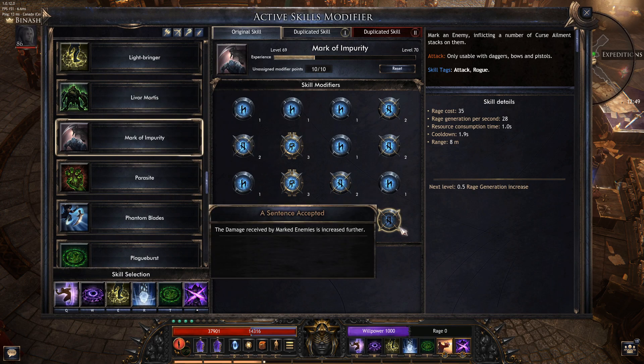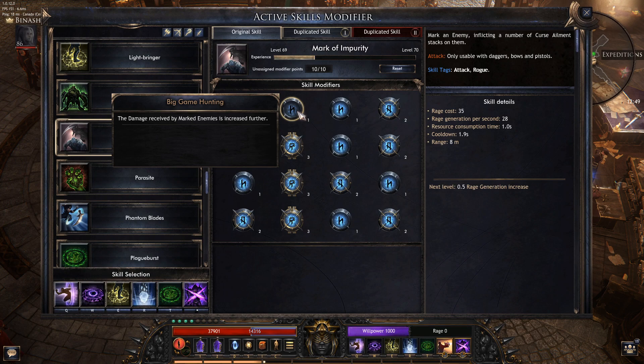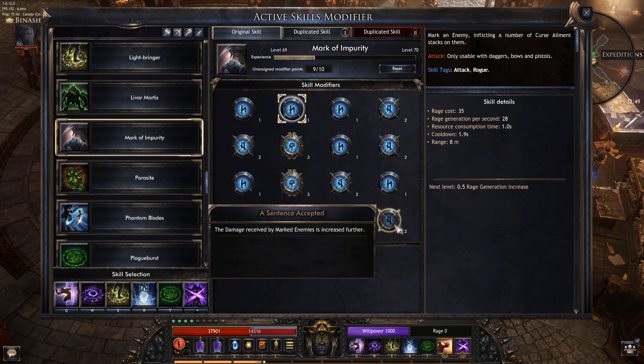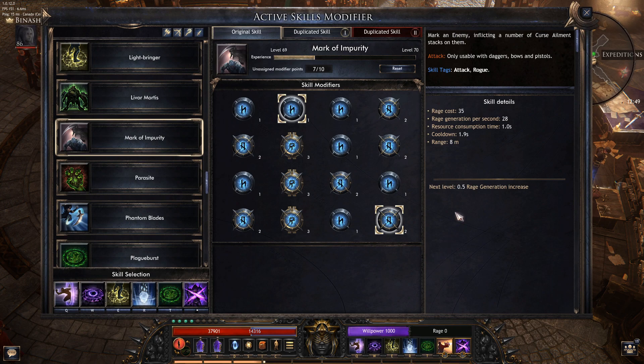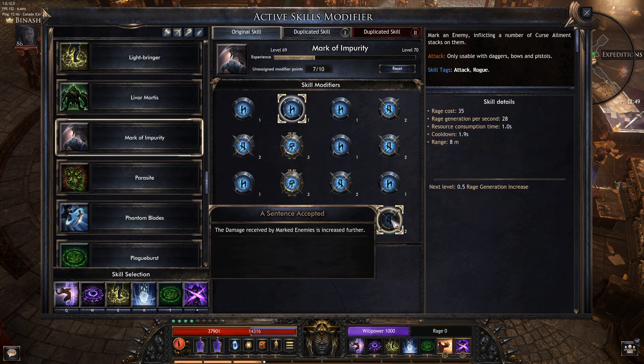There are a couple of modifiers you can take to increase damage even further. Big Game Hunting is another 10% multiplicative, and Sentence Accepted is another 10% as well — so 20, 10, 10: we've got 40% multiplicative here. Weight of Culpability, as of 1.0.12, does not work either, so this might be another 10%, but we do not know because it is actually bugged right now.